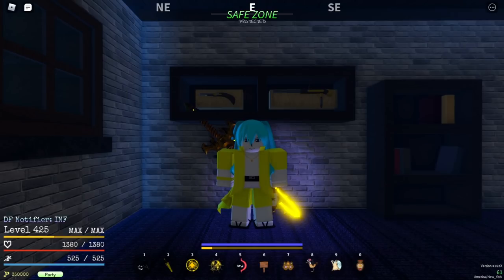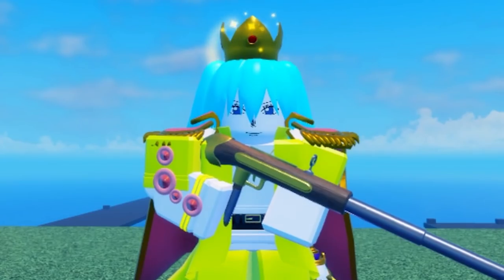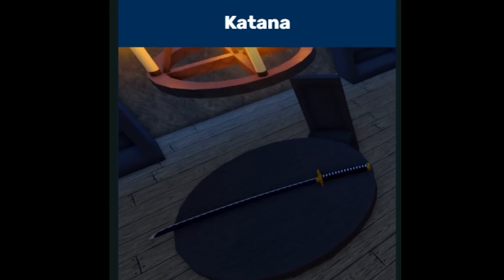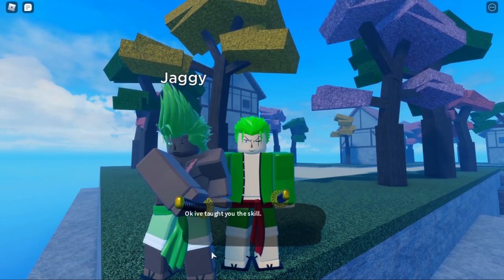Starting with the weapons. Pistol, 175 Peli, can be found in Town of Beginnings. Rifle, 300 Peli, also found in Town of Beginnings. Katana, 999 Peli, located at Roka Island, 5 base damage.